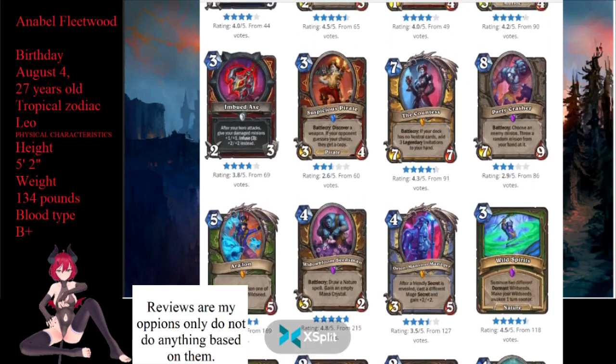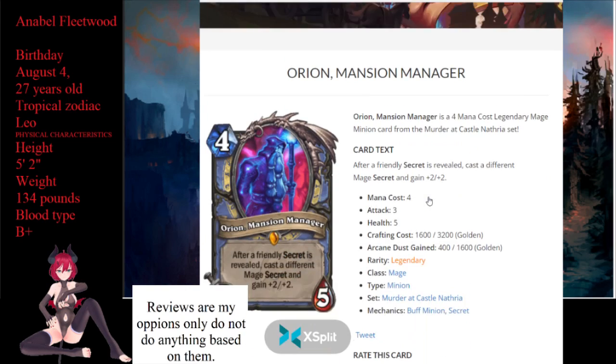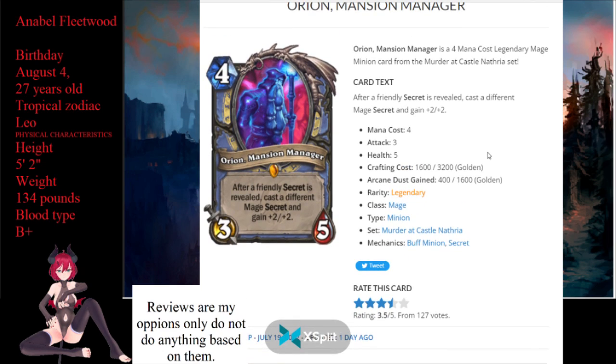First up for us, we left off on Wild Spirit, so we're moving on to Orin Mansion Manager, which is a 4-mana 3/5 Legendary Mage card. It says: after a friendly secret is revealed, cast a different mage secret and gain +2/+2.